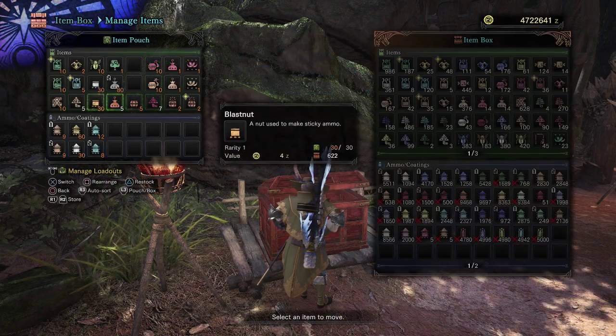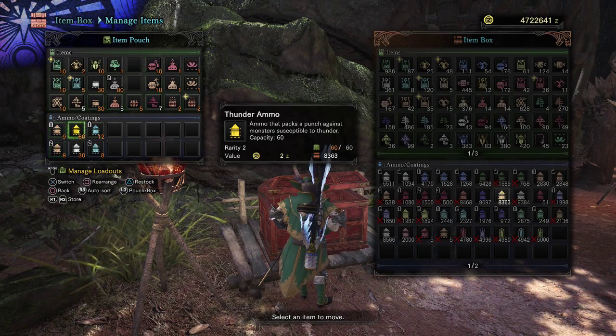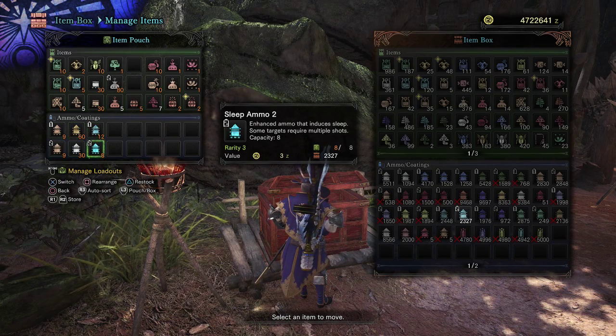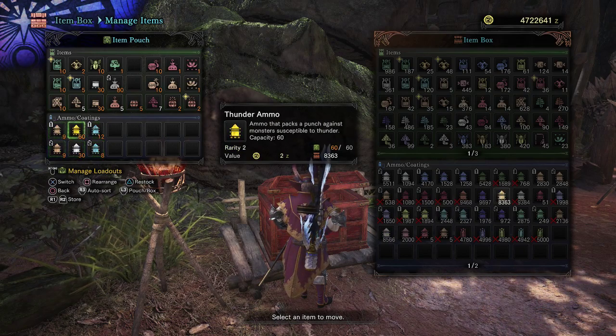The only ammos you need are Sticky Ammo 1, Sticky Ammo 2, Thunder Ammo, and Slicing Ammo. Sleep Ammo 1 you don't really need because you'll primarily use Sleep Ammo 2, or at least someone using Light Bowgun will be — but it's nice to have just in case you're the only one using it.